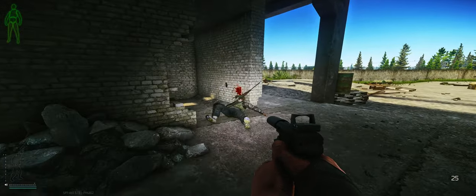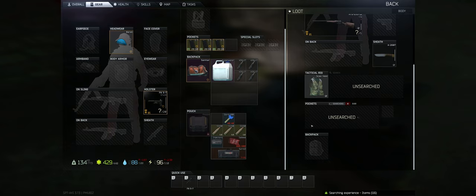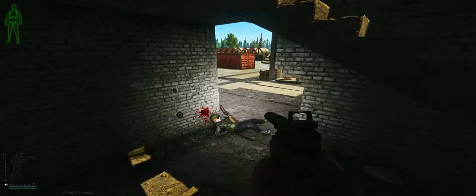The third place you could find keys is going to be in the pockets and backpacks of scavs. Just go ahead and search their pockets, and if there's nothing in there, you can try the backpack if they have it.